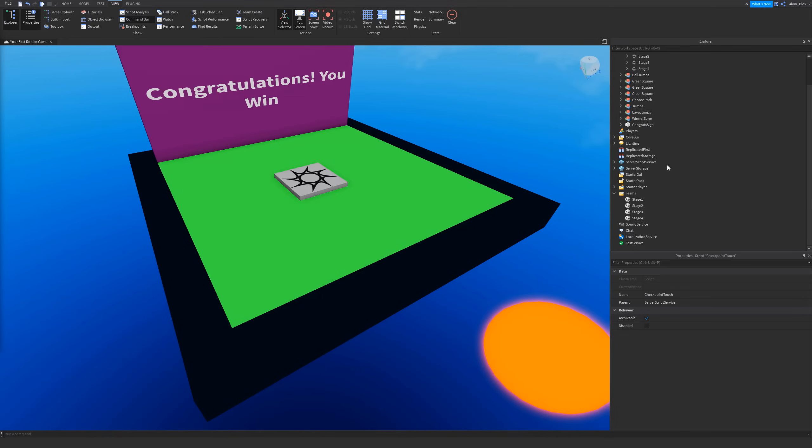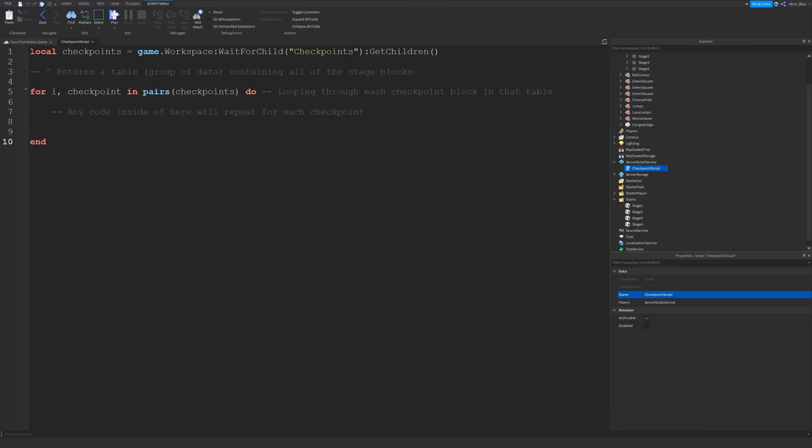I'm going to click the plus on ServerScriptService and insert a Script — you need to do that as well. Once the script is in the game I'm going to rename it to 'CheckpointScript' so we know what it's managing, but you can name it whatever you like.